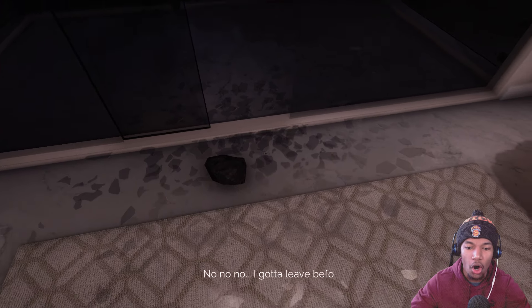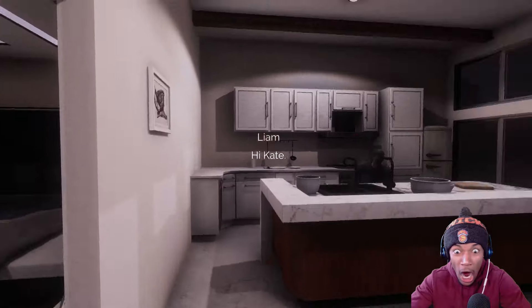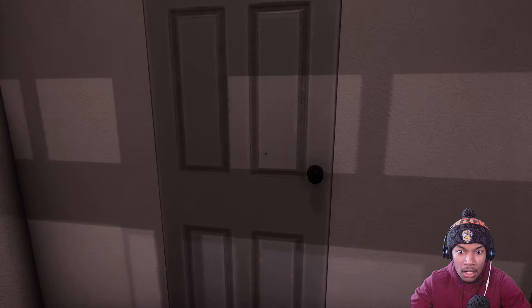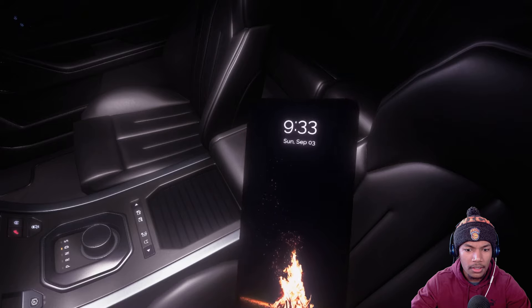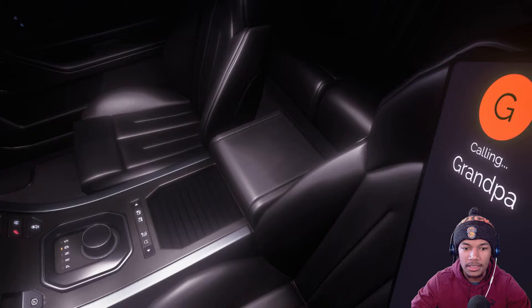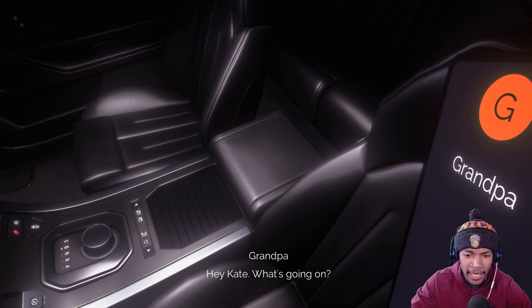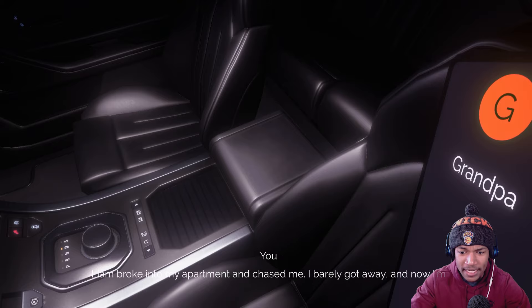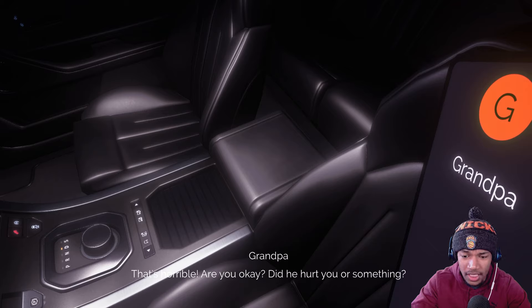September 3rd. You're calling your grandpa before the police. What's he gonna do? I'm on my way, Kate! I'll be there in about three hours. Grandpa, I need your help. Hey Kate, what's going on? Leon broke into my apartment and he chased me. I barely got away, and now I'm in my car with nowhere to go. I'm not calling the police because I'm a dumbass. What can you do, Grandpa? That's horrible. Are you okay? Did he hurt you? No, I got away before he could do something, but I'm terrified he's gonna find me. Grandpa, do something.